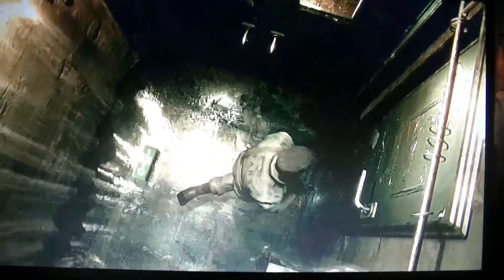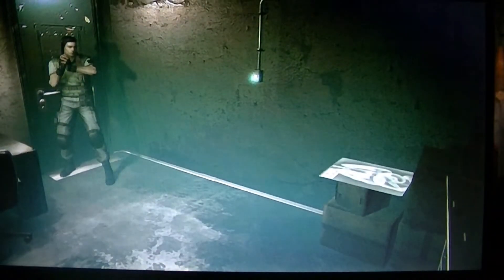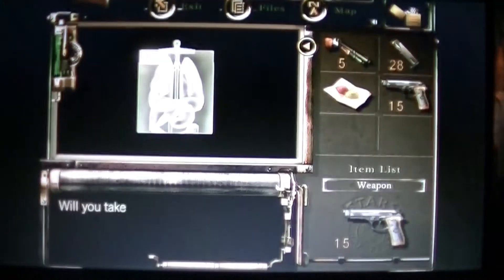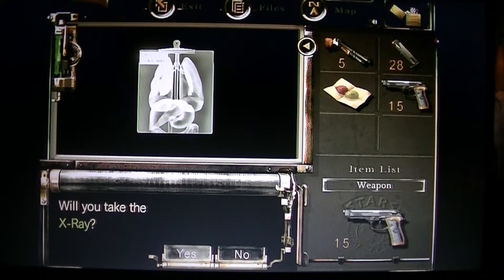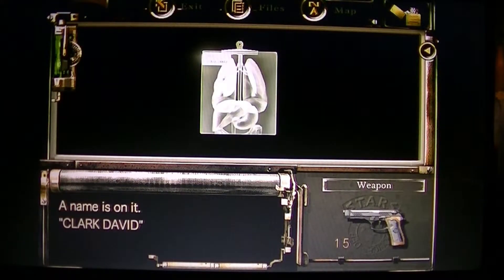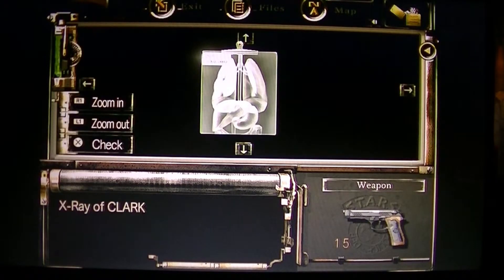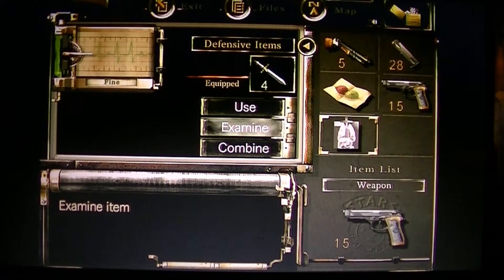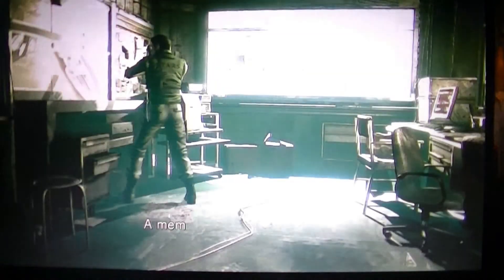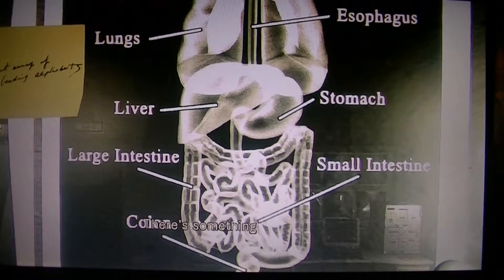Two other locked doors here. Oh, this one's open - let's go in here. Different steps, there's a switch here. What does this do? I've never seen this before - there's a name on it: Clark David. It's Clark David's x-ray. Looks like his lungs, his intestines - an x-ray of Clark David. We got another x-ray.